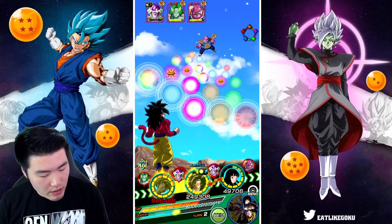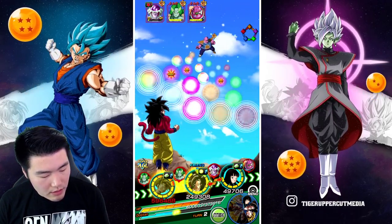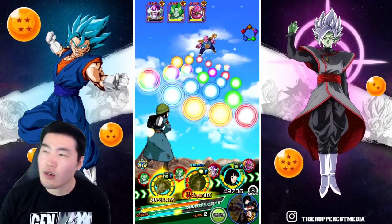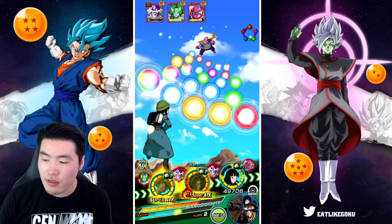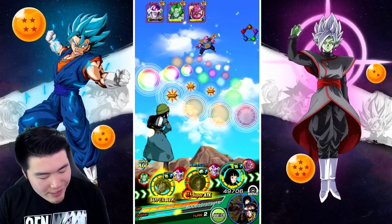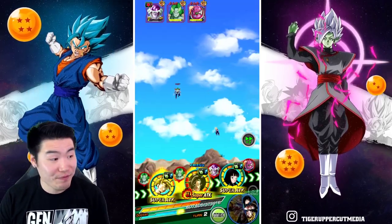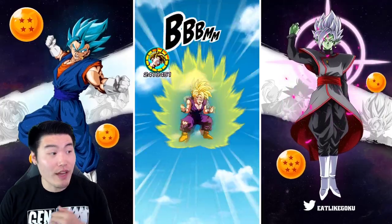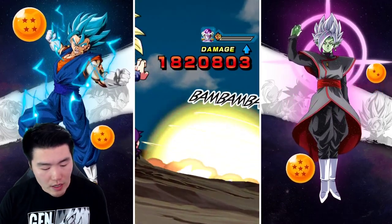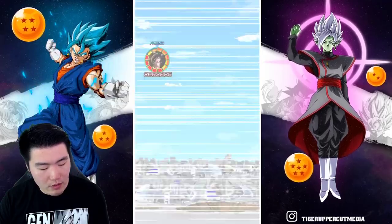I'm gonna try to go for Dorya here. It's gonna be like 9 ki — actually, does this Goku get plus 2 ki with every rainbow ki sphere? That would make sense. And then we're gonna try to stun him. That's kind of a waste of orbs, but we'll give these to Mai. Hopefully that's enough to get her to stun. 25k damage there — not too bad, actually, I can live with that. As long as Mai stuns and it's just Zarbon, we'll be good to go.